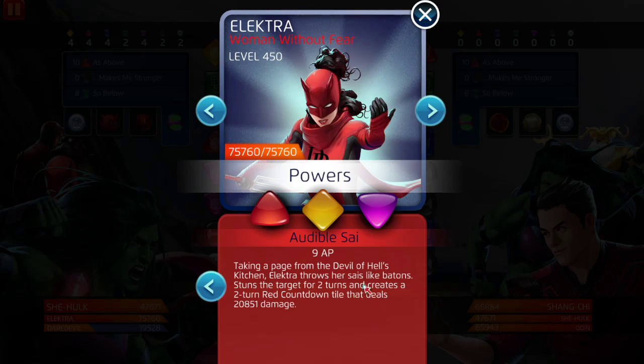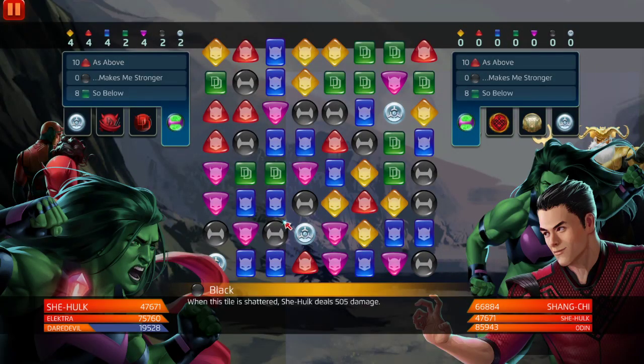Her red — Audible Sigh — stuns a target for two turns and creates a two-turn red countdown tile that deals 20,851 damage. She's going to deal more than that, honestly. She's just crazy — it's wild how well five-star Elektra and Daredevil pair together. So yellow and red for Elektra, green and purple for Daredevil — we've got the rainbow colors covered.